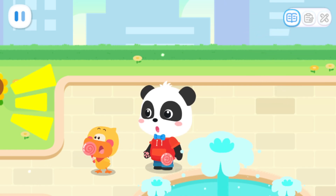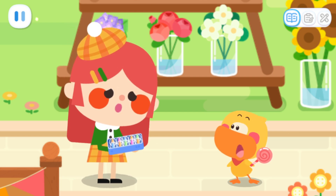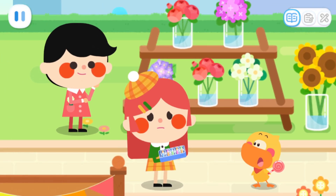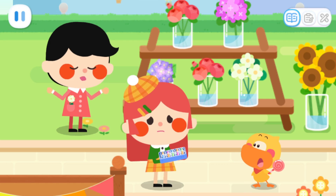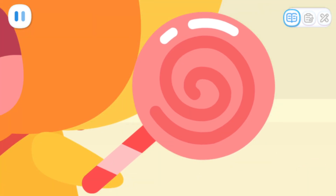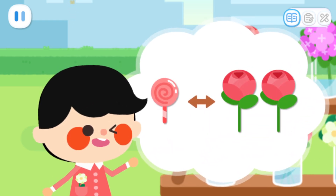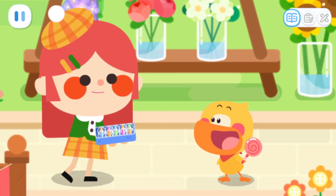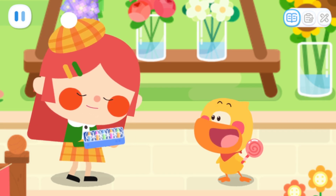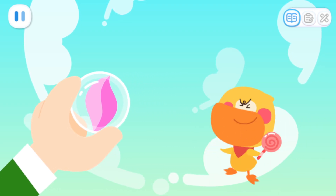What should I do now? What happened? I wanted to exchange this box of marbles for flowers, but he wouldn't agree! I already have marbles. You can try to use other things to exchange. For example, lollipops — you can exchange one lollipop for two flowers. Can I trade this box of marbles for your lollipop? They can sparkle in the sun! You'll definitely love them! Sure!